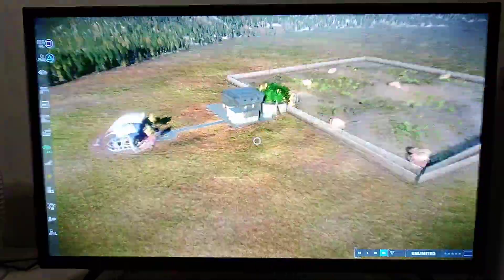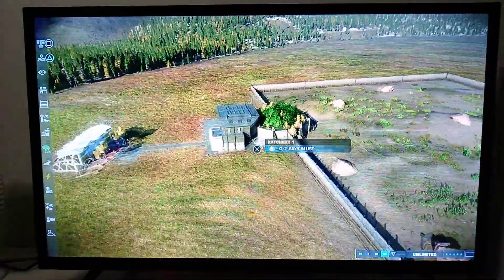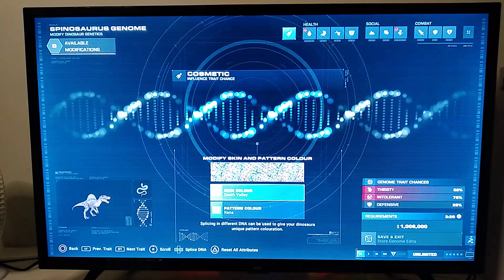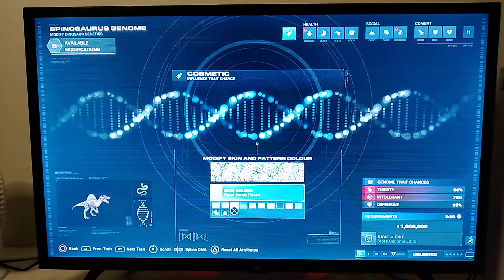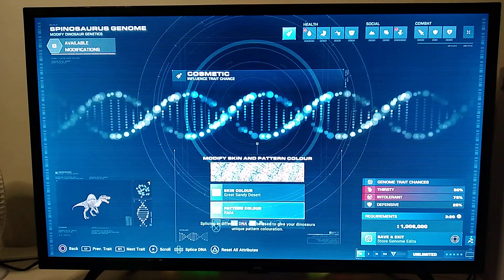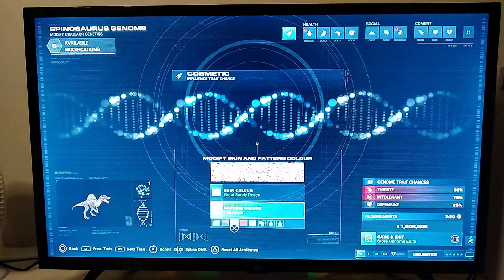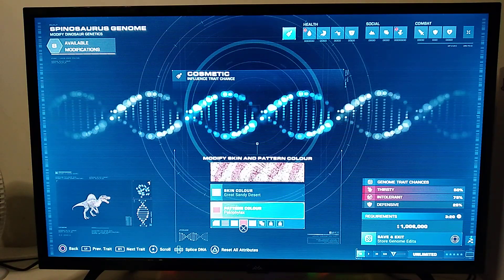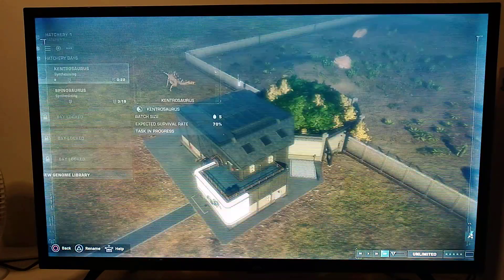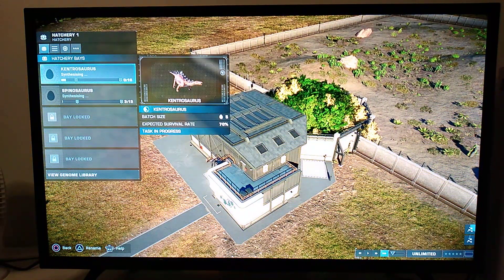We're just going to have to ignore the arrival point, but without the arrival point I can't have a hatchery. Okay, now let's modify this Spinosaurus's genome. Let's go for a — oh, a 'great sandy desert.' That's literally what that name is called. Anything else? Let's just go with the blank pattern, so it's going to look hopefully a little like the one from Camp Cretaceous.